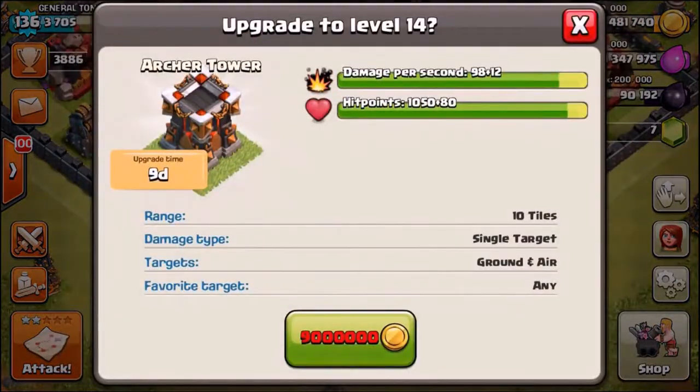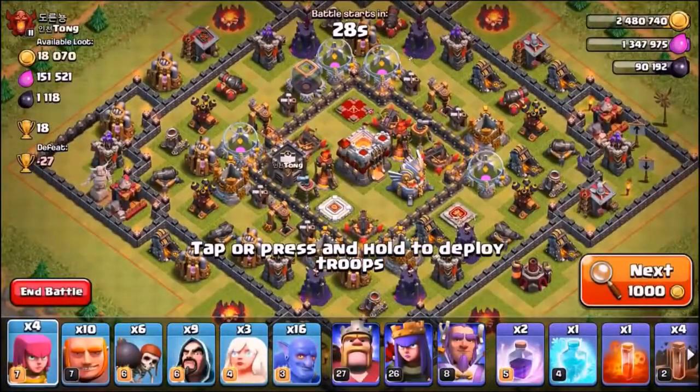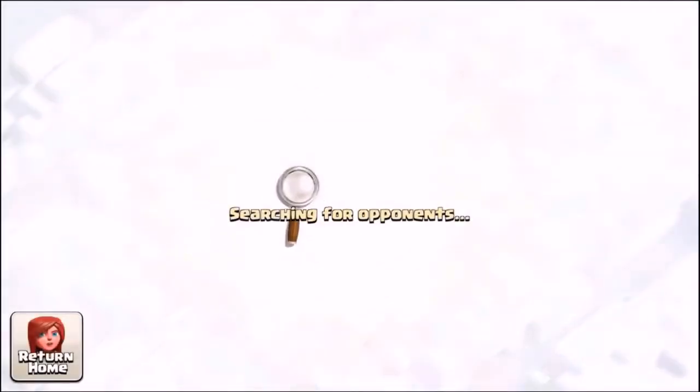In the meantime, let's take a look at the archer tower statistics. That's quite a large increase — an increase of 12 damage and an increase of 80 hit points. It's quite a decent upgrade. They are level 14, costing 9 million gold, which I was going to say isn't too much, but in reality 9 million gold is quite a lot.